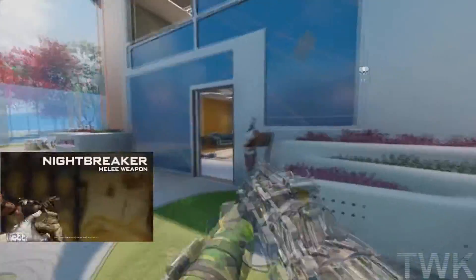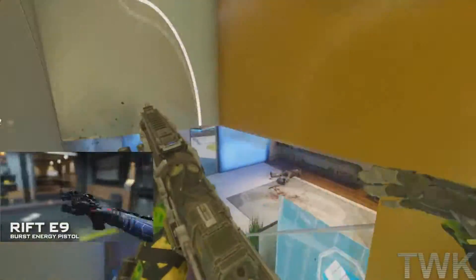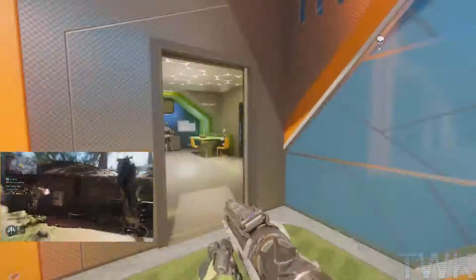What is going on guys, this is the Walkthrough King, and today on Black Ops 3 there is a pretty big update which introduced contracts as well as four new weapons. This gameplay is of one of the weapons, the Banshee, which is an energy shotgun, which is pretty neat.